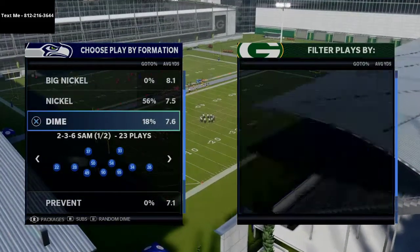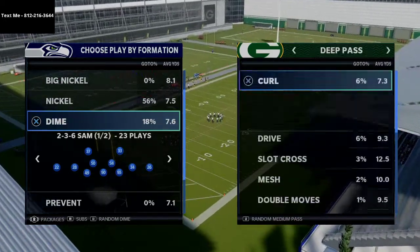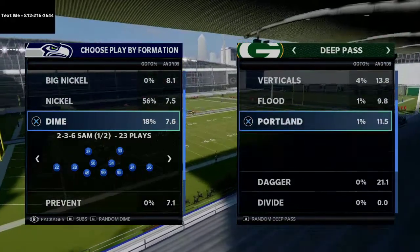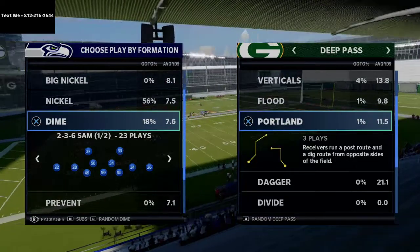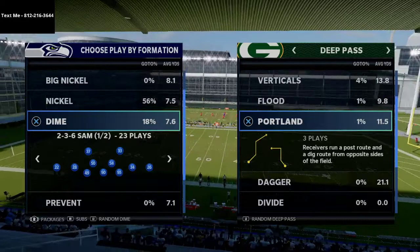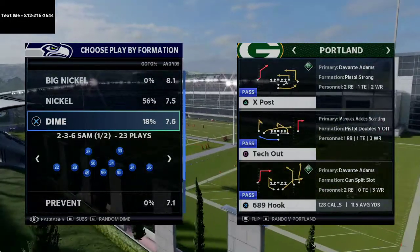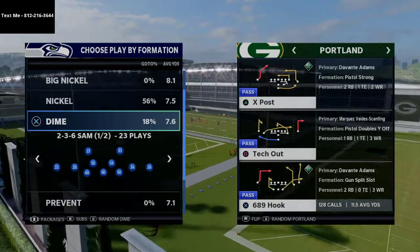This is a very good concept — it's what's called a Mills concept or a Portland concept. The Mills concept actually works a little bit better than the Portland concept in this year's game for beating Cover 4. A Portland concept has receivers run a post route and a dig route from opposite sides of the field — one receiver on the right runs a dig, the other side runs a post, like X Post or 689 Hook.